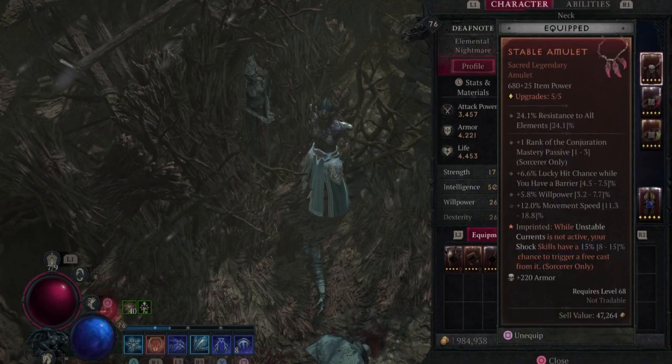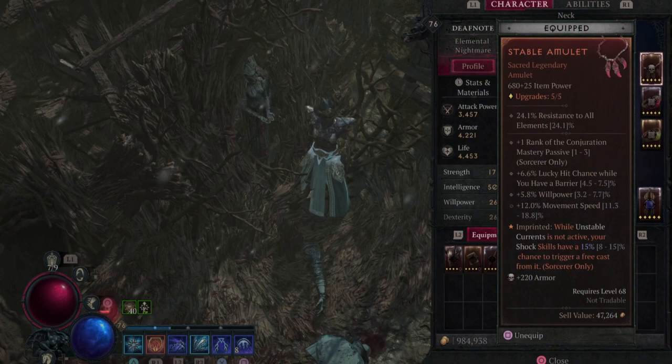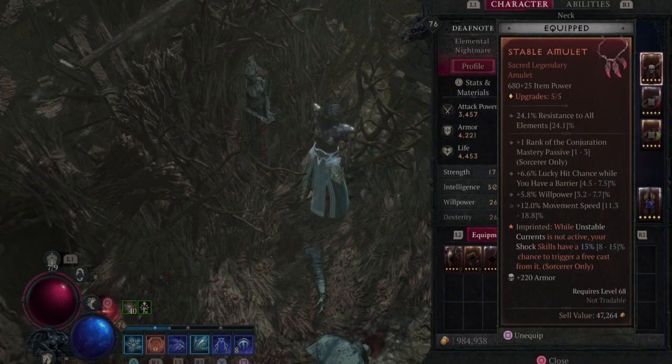For the amulet, we need the aspect where, while Unstable Currents is not active, your shock skills have an 8 to 15% chance to trigger a free cast from it. This is probably the only real piece that requires a full perfect roll on the aspect, which will give you the 15% chance to proc. That, along with the synergies of Esu's Ferocity and the possibility to cast a second shock skill, is what makes the synergy of this build so strong.